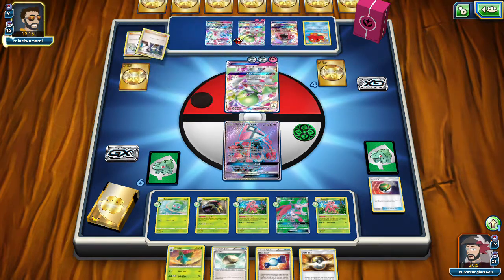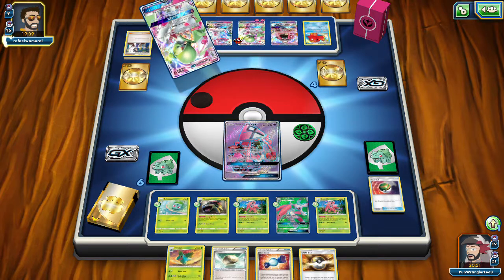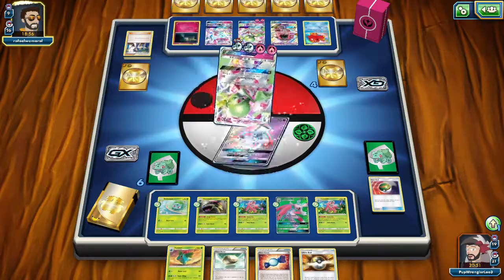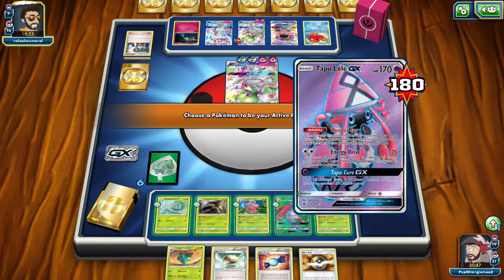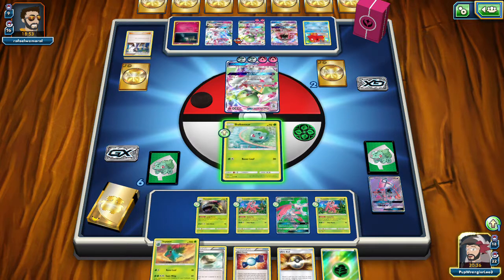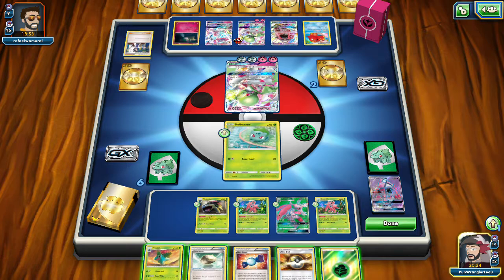Our opponent has every answer they need. Gardevoir is a beast — they're just waiting to pull that Ace Trainer to pull that Gardevoir back up. There they go, they got all the energy they need — 30, 60, 90, 180 damage right there. What is our response? Probably nothing. We throw Bulbasaur up there and get the energy, but there's not much I can do here. I'm screwed — losing Lele means all I have to do is take out Lurantis, but I can only hit it for 100 with one Grass energy and that's just not enough.